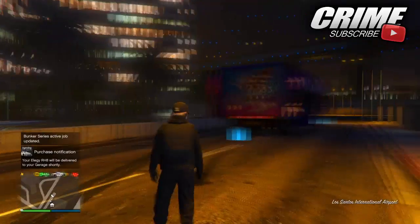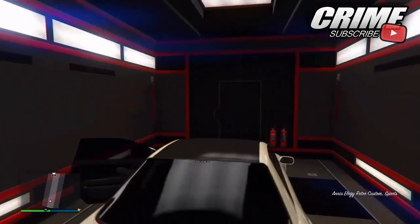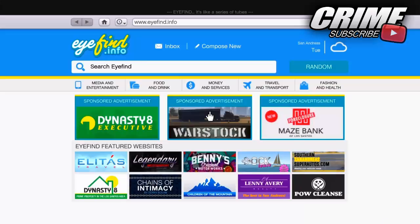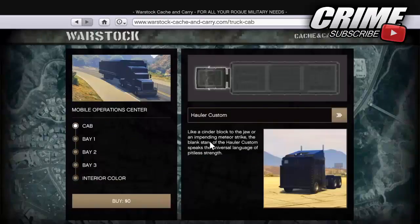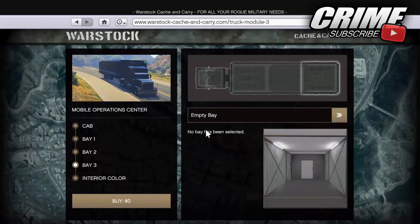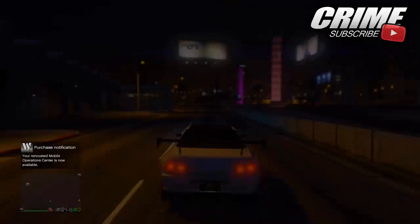Once you've replaced it, get inside the MOC as you can see right here. When you are inside the MOC, get inside the LG Retro Custom — or whichever vehicle you want to duplicate. Pull your phone up, go to the internet, go to Warstock Cash and Carry. When you are inside the internet, make sure you hold down the acceleration button, otherwise this glitch will not work.